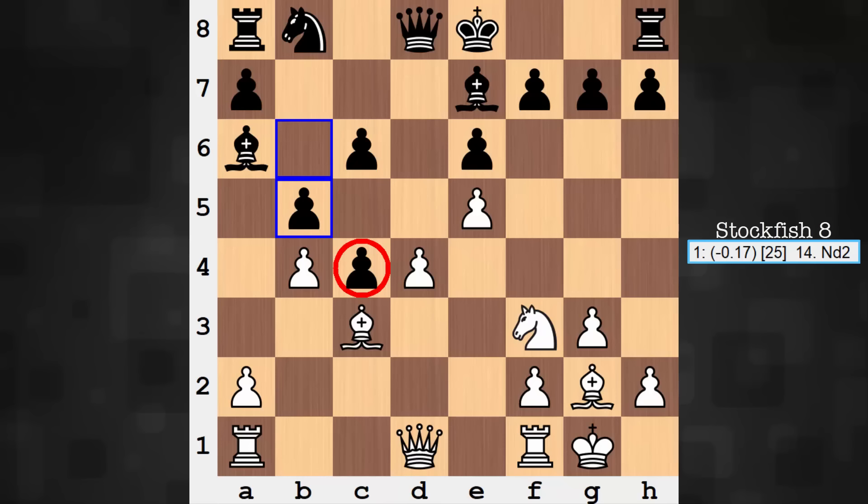If you're not experienced with the game, just know that a protected passed pawn is a great asset. Especially in the endgame. I know we're far away from an endgame stage — this is still a rich middlegame position — but come endgame phase, king and pawn endgame, this is basically like a win for black having a protected passed pawn. So only 13 moves in, white's down a pawn, and it's a protected passed pawn of all pawns. Where is the compensation here?